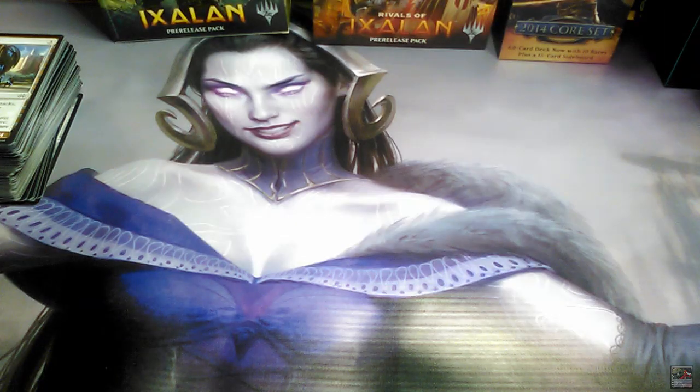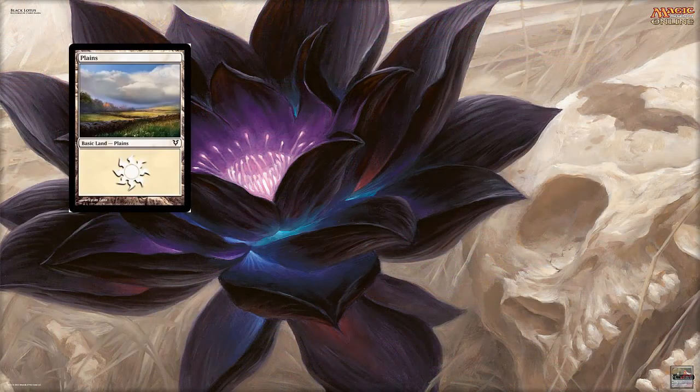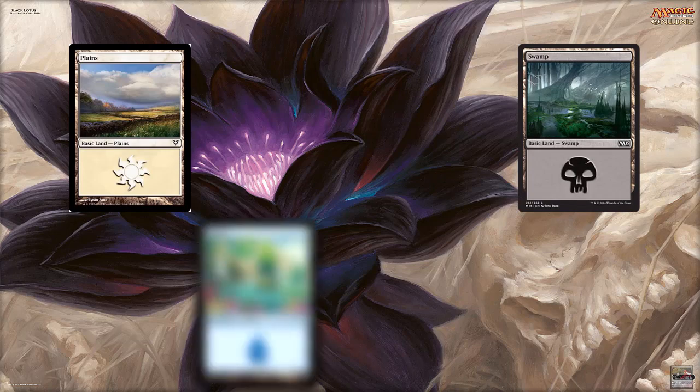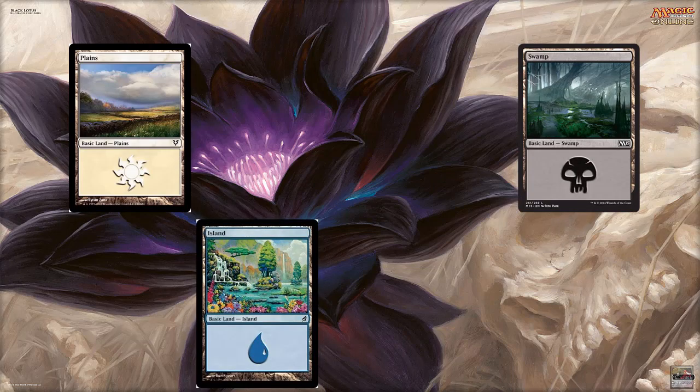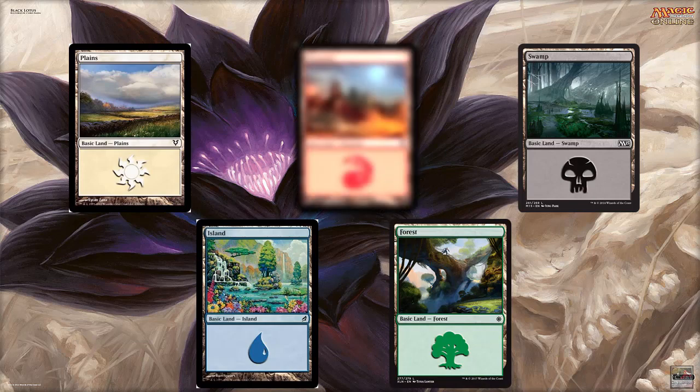Hello everyone and welcome back to another episode of Back to Basics. On the first episode we talked about how to properly read a Magic card, and now I think it's time to talk a bit about colors — the colors that Magic has — because it would be wrong to go directly to deck building without knowing what the colors are and what each color does.